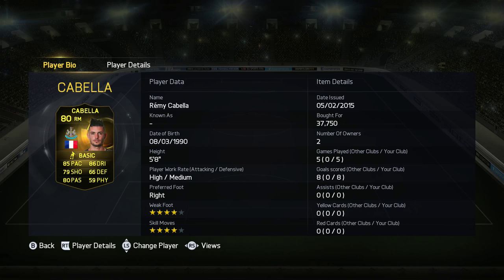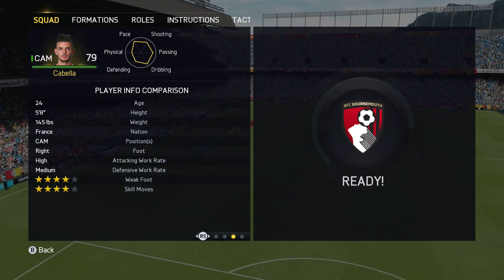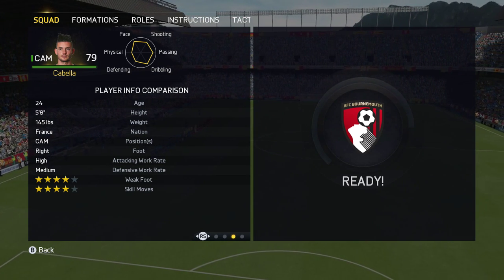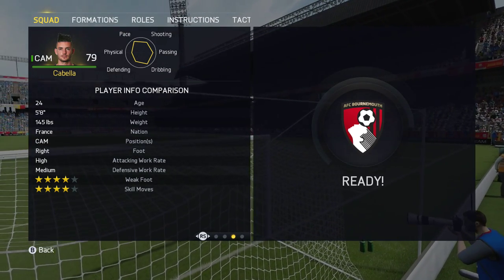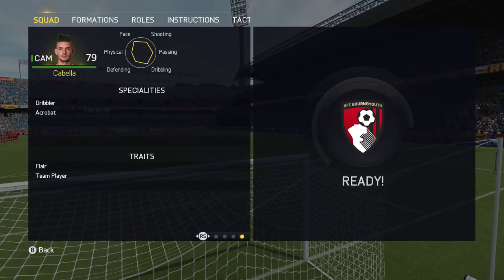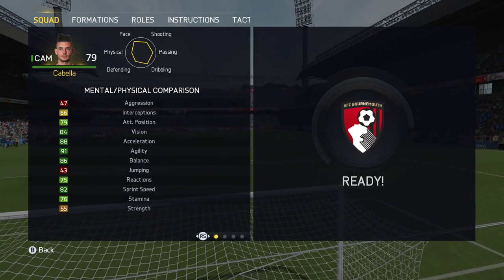Remy Cabela did cost me 37,750 when I bought him. I think he's gone up to about 55k or so, and I'm going to say he's going to settle around that. I played 5 games with him, scoring 8 goals — pretty good for a right winger. Here are some of his in-game stats. He's 24. I actually really like him as a player in real life. From what I've seen of Newcastle, he's been one of the better players. He's got 4-star skills and 4-star weak foot, which you can't complain about.